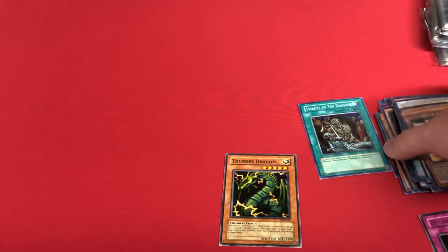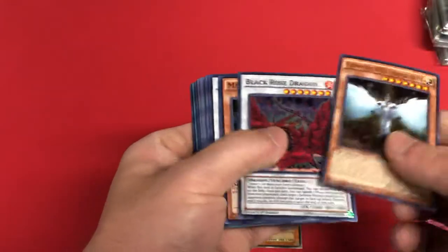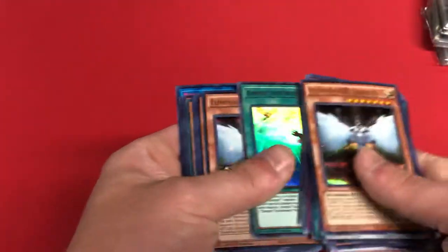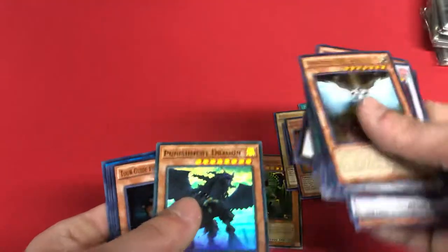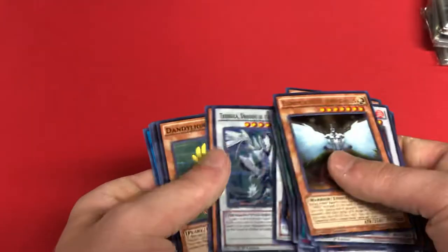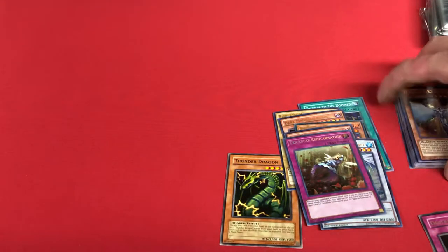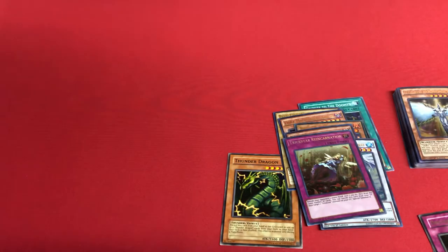Quick little recap — you can see the Tribute to the Doomed there. This little pile of cards I set to the side are ones I personally think are cool: Elemental Hero Honest Neos, most from Duelist Saga, Torrential Tribute — sick reprint — Union Hanger, and the Blue Eyes — that thing is sick. Dark Magician of Chaos, Punishment Dragon was also cool. Trick Star Reincarnation, Coronation — I'm honestly happy about all the pulls. I'll definitely be getting more of these mystery power boxes soon. I wish the mystery items were a little better — it just seems like it's always sleeves — but no big deal. Thanks for stopping by and watching, and stay tuned for more in the future. Peace!